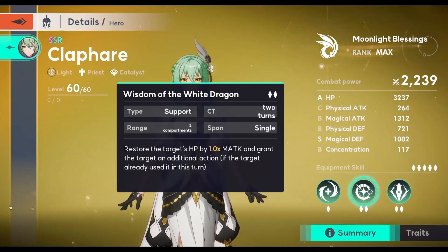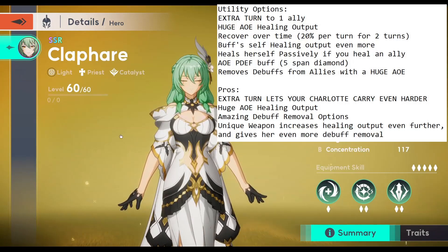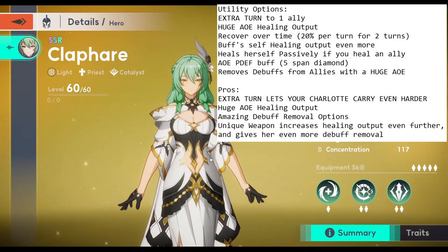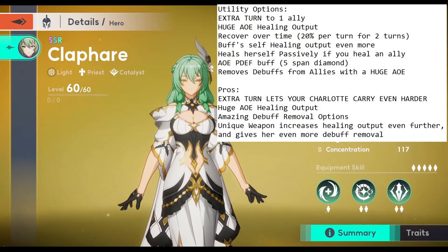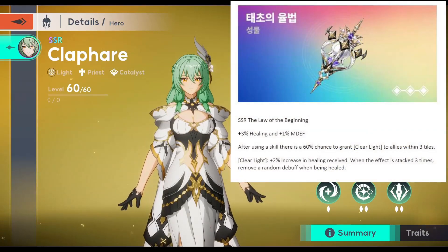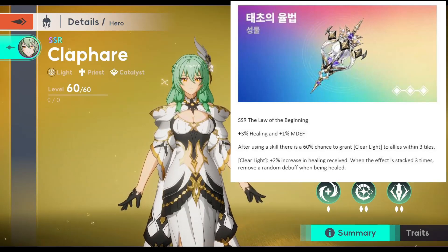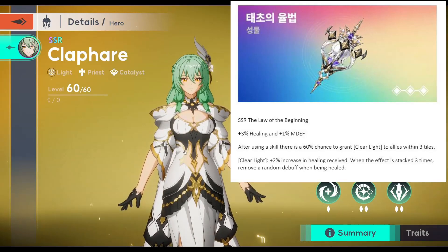Especially with the Vampire set, she just never dies, even against green bosses — it's absolutely insane. Aside from extra turns, Clefair has insane AoE healing output, and also gives the healing over time buff which heals 20% of an ally's max HP every turn. She has an AoE physical defense buff as well, and extremely good options to remove debuffs from your allies. Her unique weapon increases her healing output even further and lets any skill cleanse debuffs every three heals — cleansing a debuff off everyone she heals. It's pretty insane.